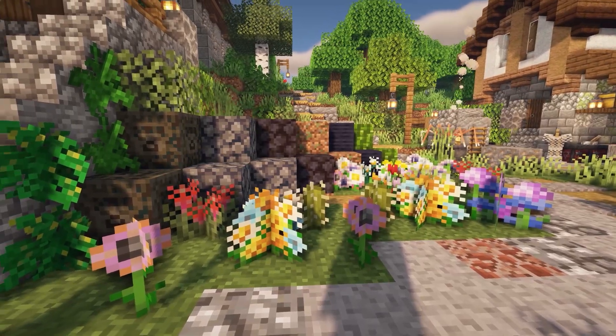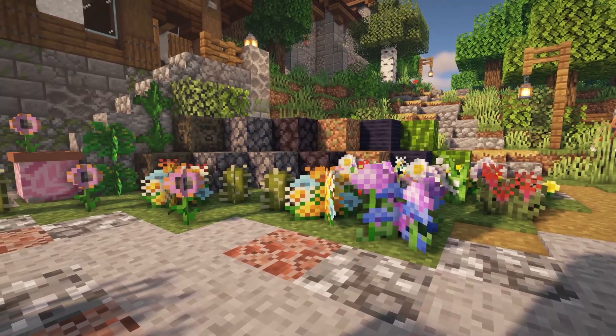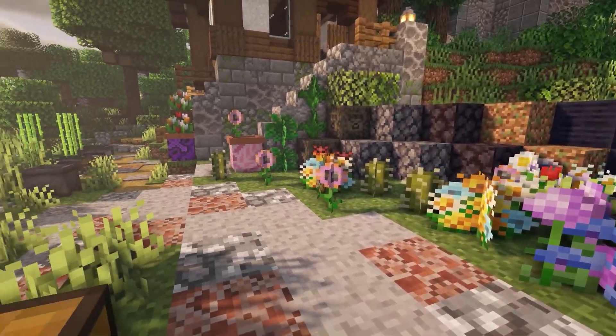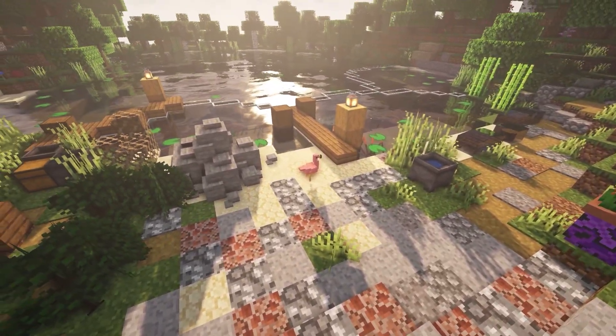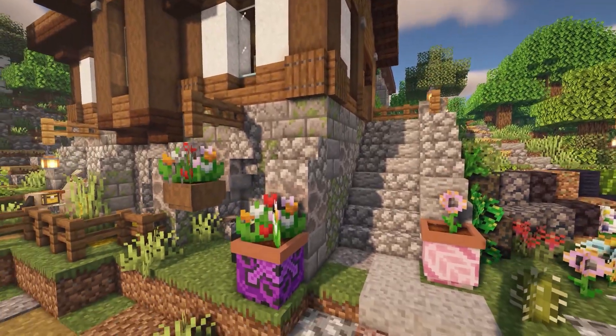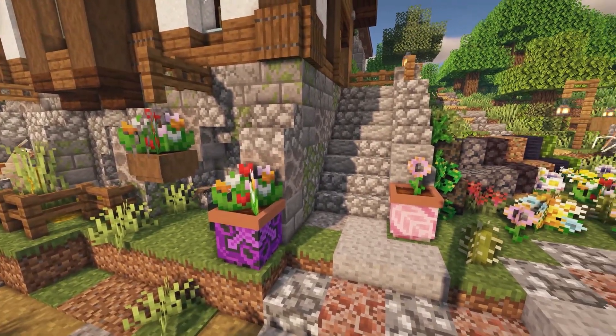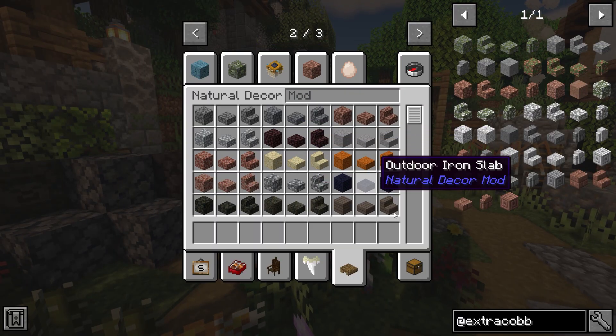The next Minecraft mod is Natural Decor and it adds all these different flowers and all these different blocks. As you can see, the pavement I am on is all different types of blocks from the mod. There are plant pots to the right of me, this little flamingo, this rock pile you can get, and this hanging basket which you can put flowers in. It's just really cute, especially the different types of pavements and things you can get.